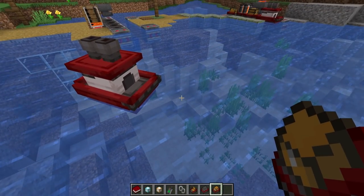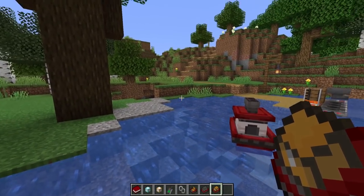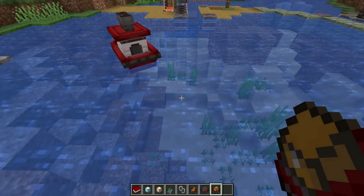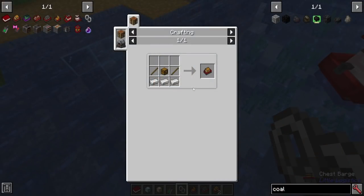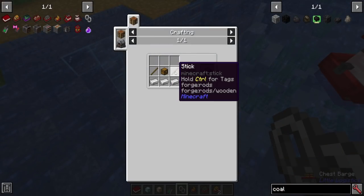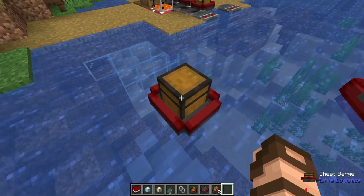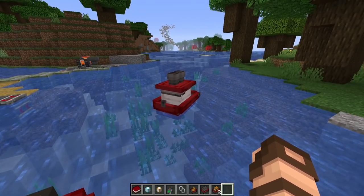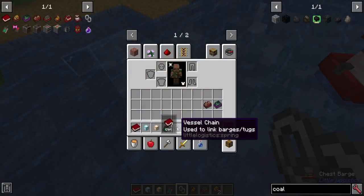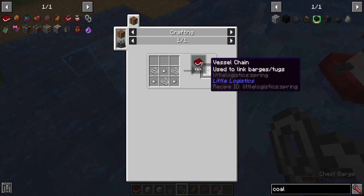Let's start with making it haul some items. Like I've got a chest of stuff in one area and I want it to haul my stuff across the world through waterways. That's this — a chest barge, made simply with some iron ingots, a chest, and some sticks. You can right-click on it and get access just like you would a vanilla chest. To get this to pull the barge, you're going to need to make vessel chains — you'll probably need these for multiple connections. It's just some string and some iron nuggets, and you get six of them.